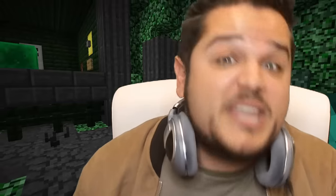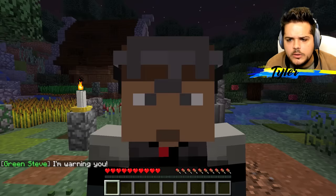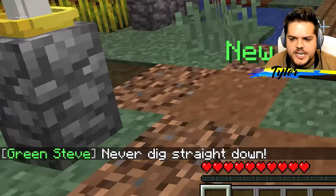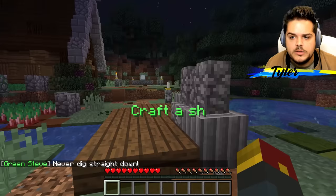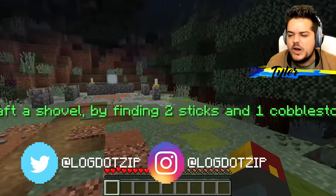We should probably start at the beginning. Oh look, it's Green Steve! He's warning me. Never dig straight down. Well, I could have told you that. But why would Green Steve not want me to dig straight down? We've got a new objective: craft a shovel by finding two sticks and one cobblestone.